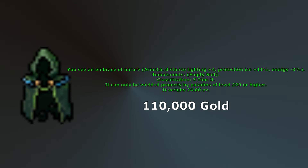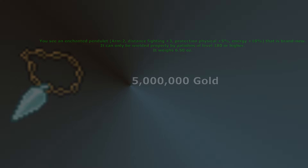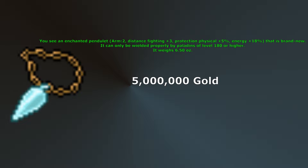Embrace of Nature is quite cheap and gives plus 4 distance fighting, which can be nice for killing bosses. Other than that it isn't a great armor unless you're hunting a spawn with a lot of ice damage — it comes with 11% protection against ice and 1 imbuement slot. Though Enchanted Pendulet becomes available at level 180, I didn't mention it until now. It gives 2 armor, plus 3 distance fighting, 5% physical protection, 18% energy protection, and lasts 2 hours before being recharged with 2 silver tokens. Though Sleep Shawl gives more physical protection, this amulet is more cost effective because it lasts 2 hours instead of 1, though it can compete against the Sleep Shawl in a spawn that does earth damage. The spawn it is most known for is the Otherworld, which you won't be hunting until at least level 400.